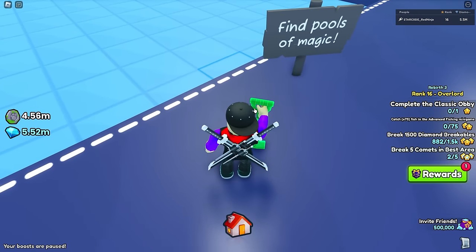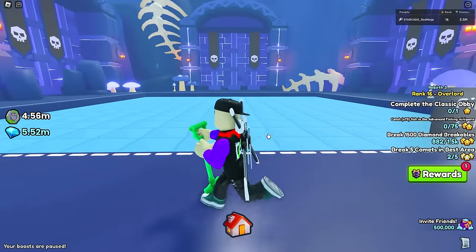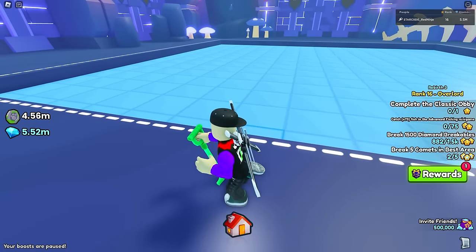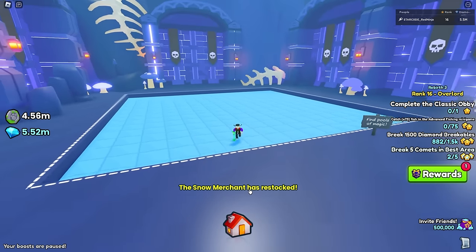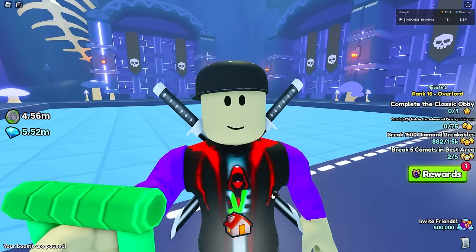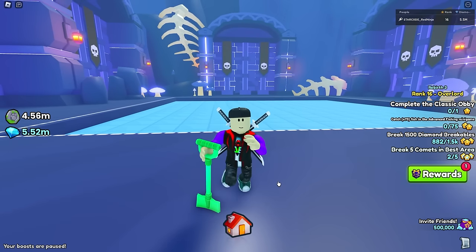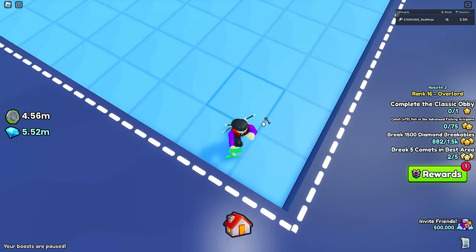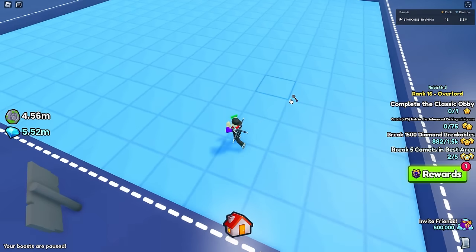When the dig site first came out, there was a bucket right here that you guys could keep coming to the top, grabbing and refilling. They removed that and started putting the buckets inside of the advanced dig site. Now, a ton of people are talking about needing a diamond shovel to get anything good in this dig site — and I actually 100% disagree with that. The diamond shovel is really good, don't get me wrong, and you'll be able to dig pretty quick. But the diamond shovel sells for like 20 million gems right now, so there are a few other ways to do this.